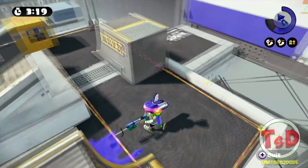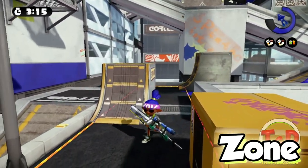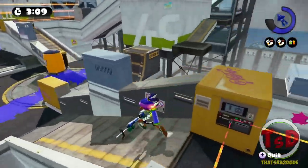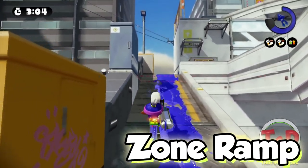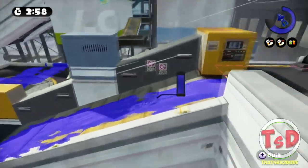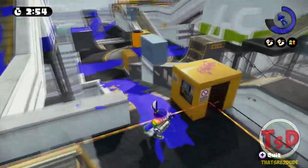This place is called Zone — it could be their Zone or your Zone. This is where the Splat Zone is on Moray Towers, so that's pretty much why we call it that, and it's pretty self-explanatory. This ramp is called Zone Ramp, and it's an area we would normally call out. It's next to the Splat Zone. You can see pretty much anybody running up here — usually a longer-range weapon like a 96k or splatter shop pro.